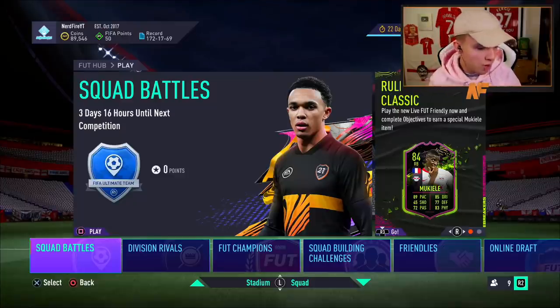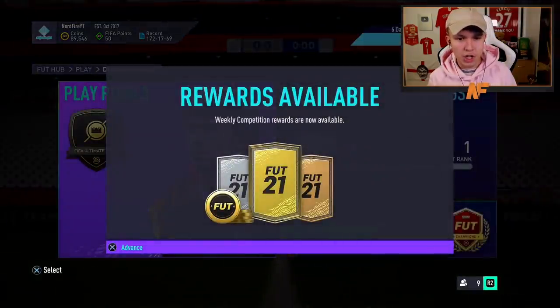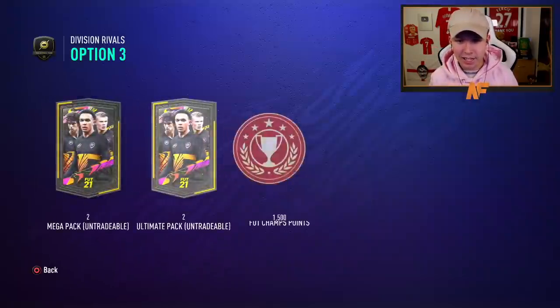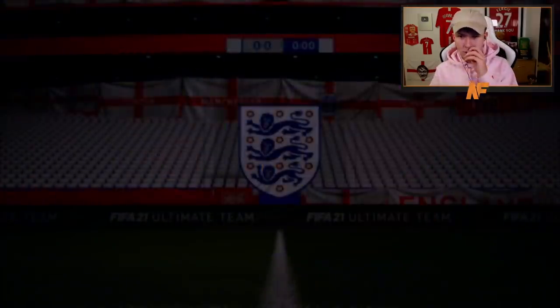All right, here we go. We will be doing my Div Rival rewards first and then getting into the champs rewards at 8 a.m. Div Vision Rival rewards. Please tell me I finished rank one - I think I did. Oh, he did! Let's go. So we've got two mega packs and two ultimate packs. Maybe this is where I actually pack a Rule Breaker - still not yet packed one from like 48,000 FIFA points.